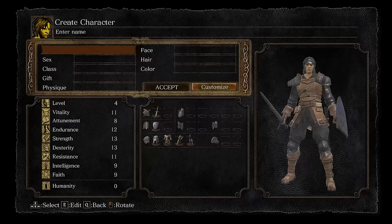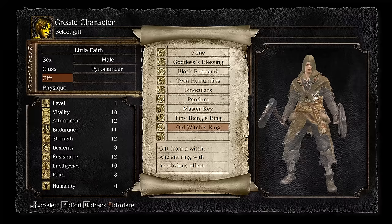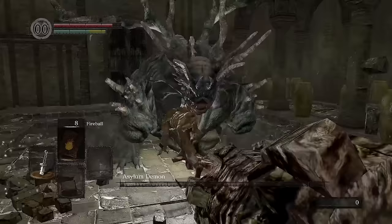As with any run, the first big choice is what class starts with. Sadly, none of the starting classes have zero faith, so the next best choice is to pick the class with the lowest: Pyromancer. And with the choice of Master Key as the starting gift, we're off to the Asylum.